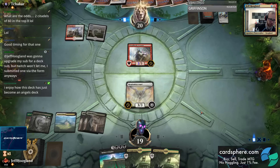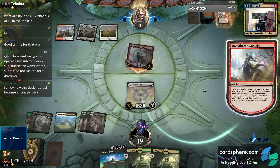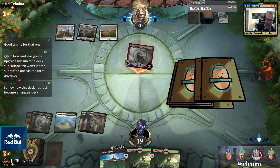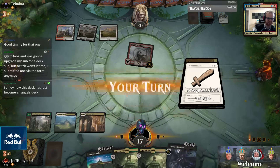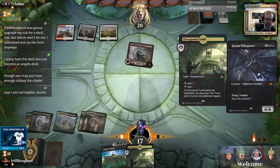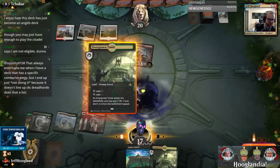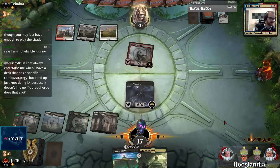Defiant Strike is real good because it gives it the second point of power to let them flash back Lava Coil on my creature. That being said, we do get to Citadel next turn and we're going to have 15 life, so maybe we can do some stuff. I'm going to lead on Doom Whisperer here - gives me a brick wall for their red horde, and gives me a chance to play Citadel with a higher life total next turn. Also, playing Citadel before I've played a land drop is nice because it means I can play a land off the top of my deck.